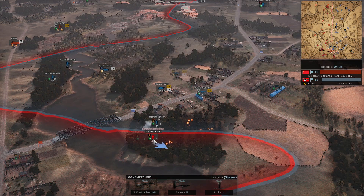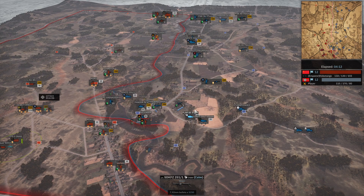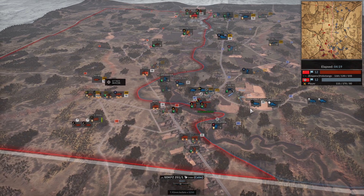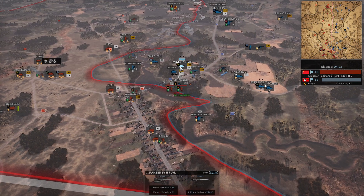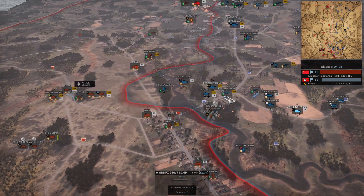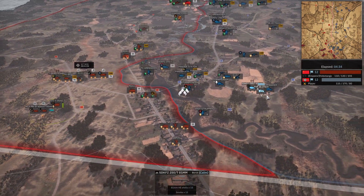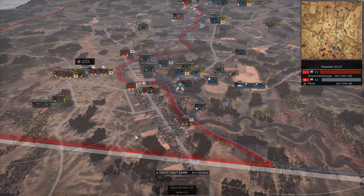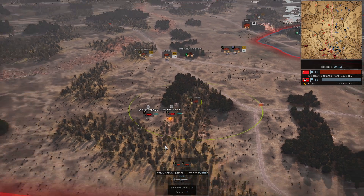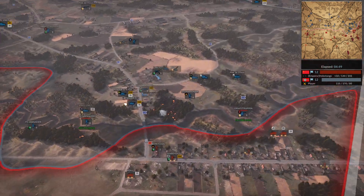I put some smoke to try to escape but in the end he will win this engagement. He's bringing that Flak 43 further up. He's got that 81 mil mortar waiting to attack me and he's put it that close to benefit from the radio that his own unit has. Most likely he positioned it there to profit from his own radio range — there's no other reason to bring it so close.